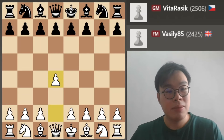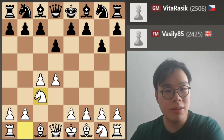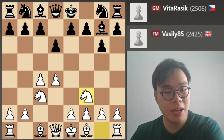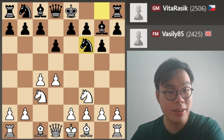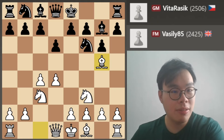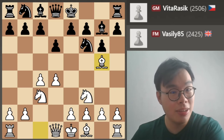In this game I open with the move d4. My opponent played d6, then c4, g6, knight c3, bishop g7, knight f3, and now knight f6. So we're transposing to a King's Indian. Bishop g5 — this is a pet line of mine for many years, although I've sort of stopped playing that in recent years.